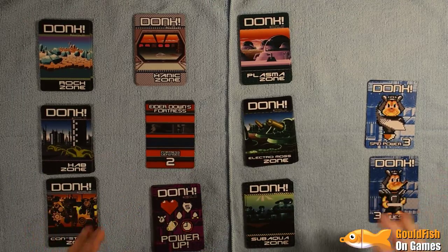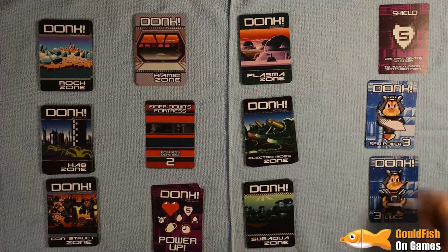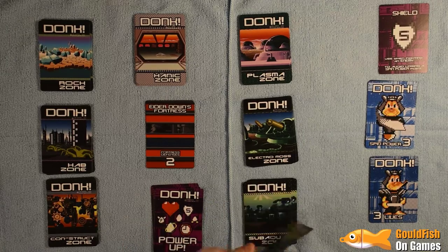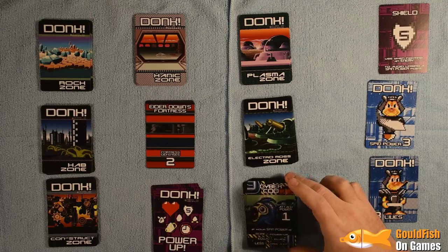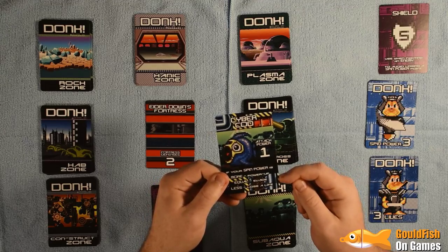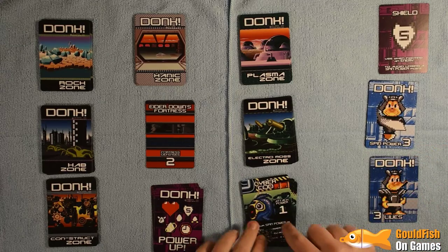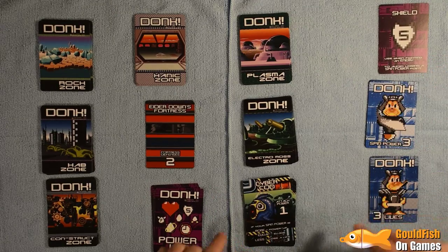First we pick up a power-up — we have a shield. We can use that when fighting to not lose a spin point. Let's start at Sub Aqua Zone. The first card is a baddie with an attack power of one. If we have more power than it, we defeat it and get a power-up. If equal, we evade. If less, we lose a life. We have three spin power and it has one, so we defeat it.